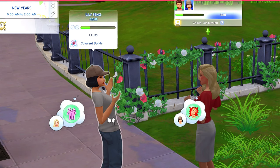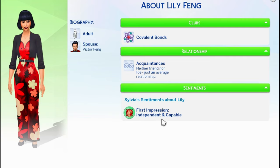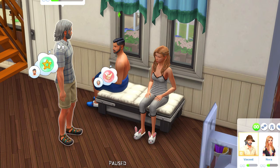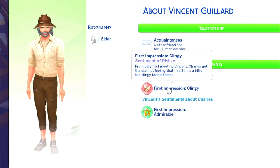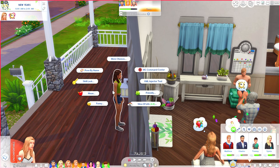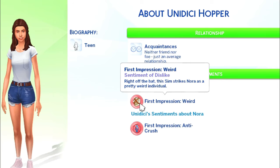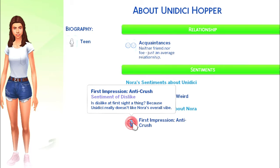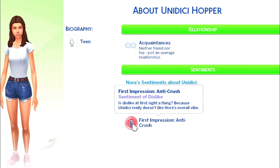I had Sylvia introduce herself to Lily and she's already gaining sentiments — first impression: independent and capable. Charles introduced himself to Vincent and got a sentiment: first impression clingy — Charles got the distinct feeling this sim is a little too clingy for his taste. Vincent finds Charles to be admirable. When Nora introduced herself to a teen, right off the bat this sim strikes Nora as a pretty weird individual. It might come from the fact that Nora has a mean trait.